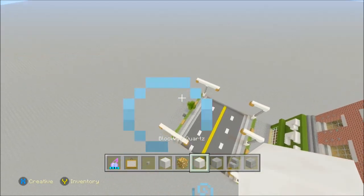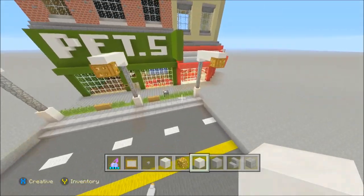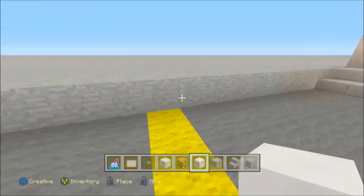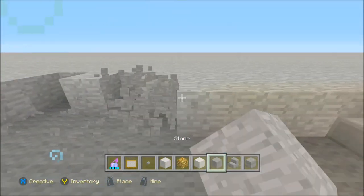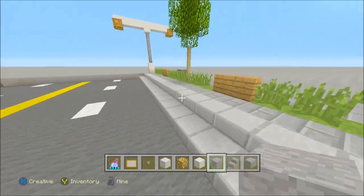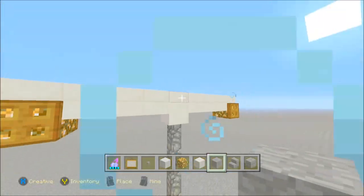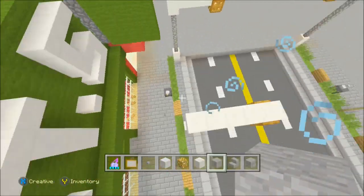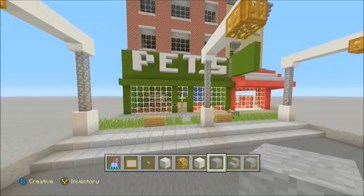In our first couple of episodes we did this road — I told you guys how to do it and gave you a seed. It's the most viewed city one where you break the surface and there's that gray stuff underneath, which makes road creation really easy without placing anything down. We also did the lamppost tutorial, the pavements, and how to add detail to them.